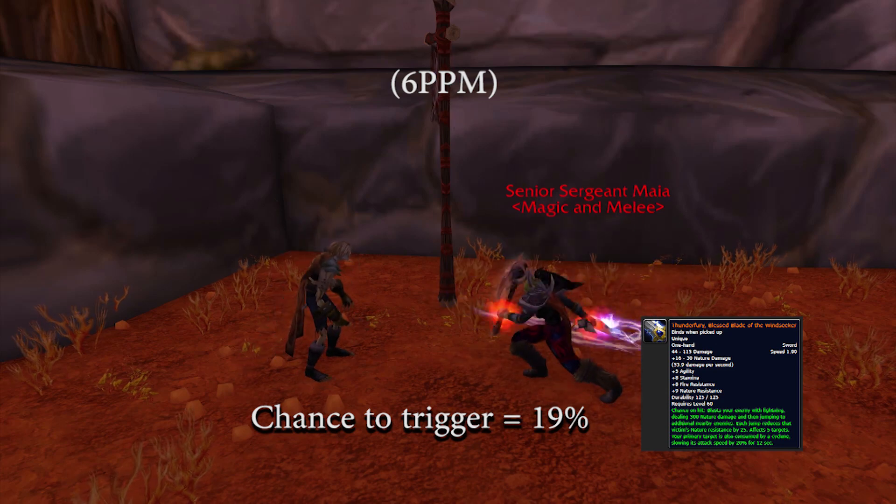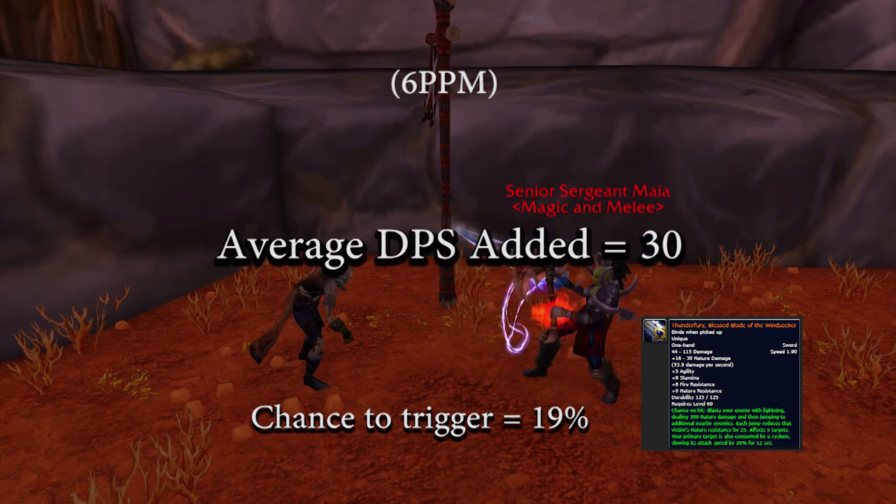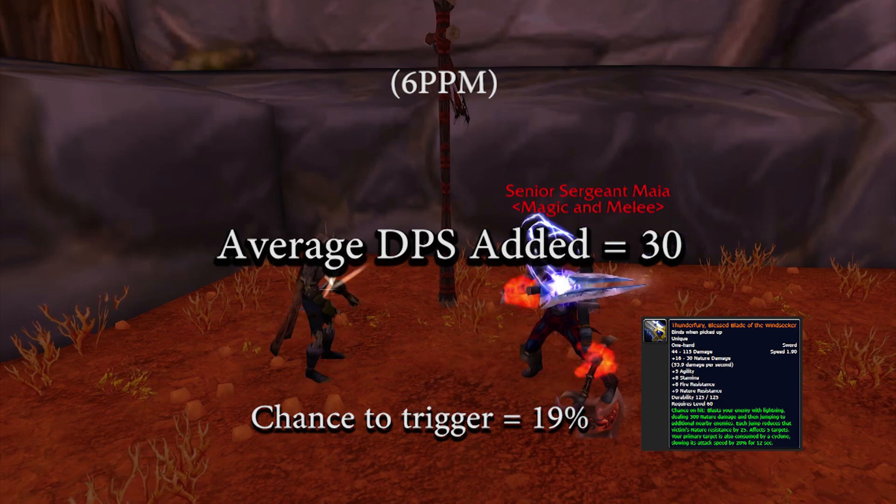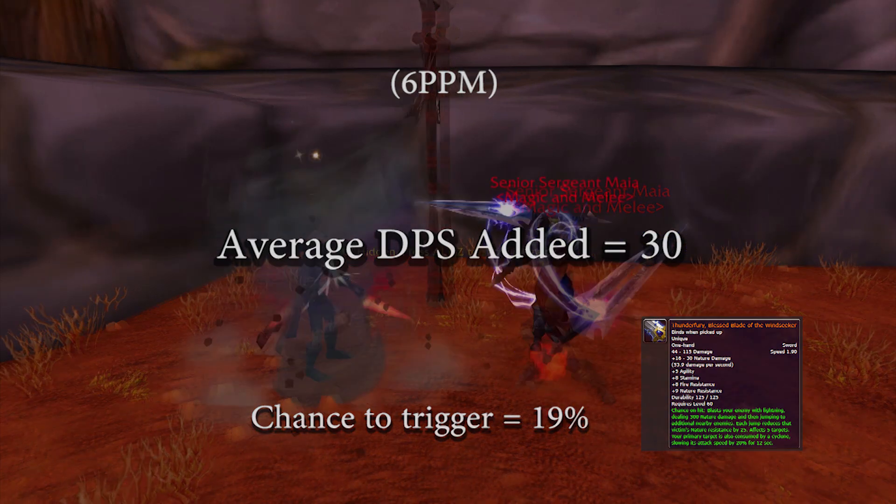Thunderfury lightning blasts will add an average of plus 30 additional damage per second to this weapon when not using melee attack abilities and while fighting against a single enemy.